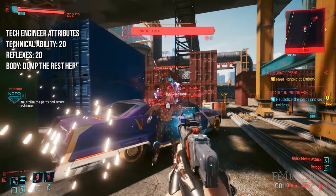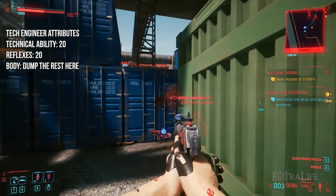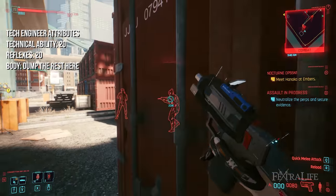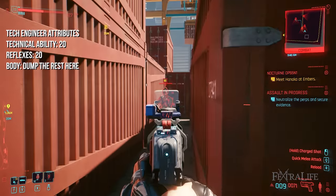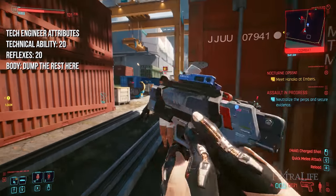Your attribute spread should look something like this eventually. You're going to want to rush technical ability with this build in order to unlock the perks you need quickly, and you will likely only place a few points into reflexes during character creation. At 7 points in reflexes you will gain some great perks so don't take it much higher than that until you've maxed technical ability.